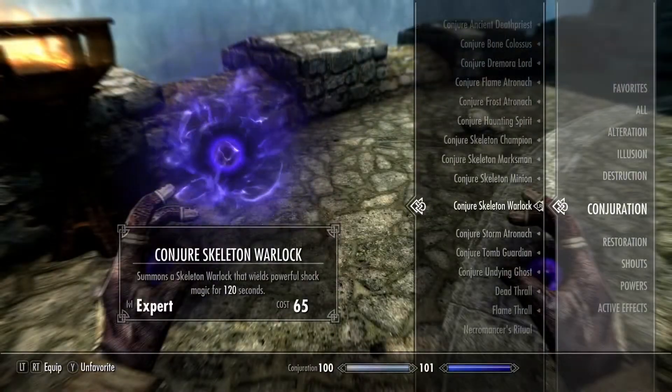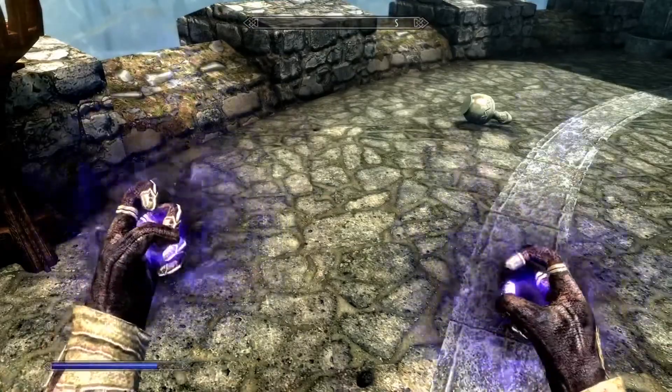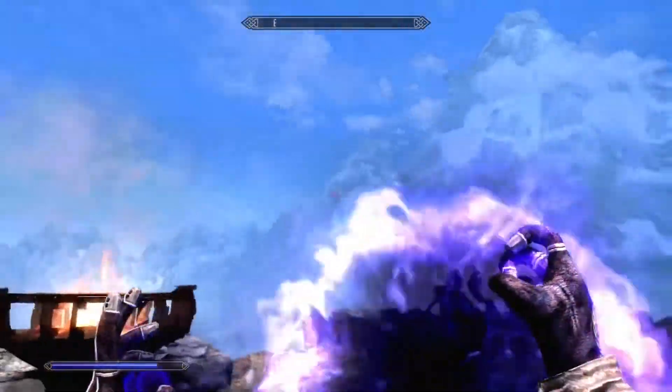Next up is the Skeleton Morlock. He is a skeleton that uses shock magic to take down his foes. He sports a pretty dope hood, but that's really all to talk about.